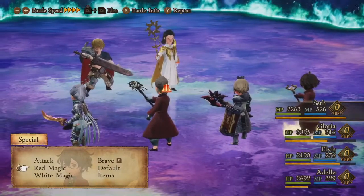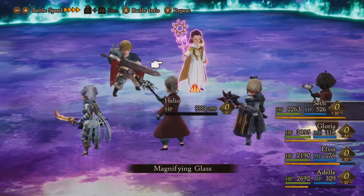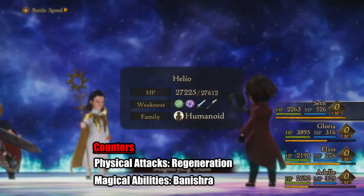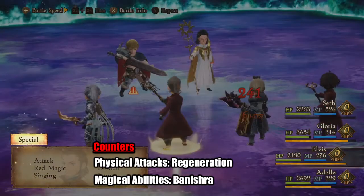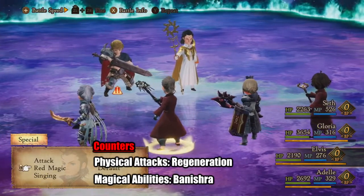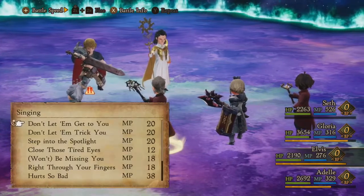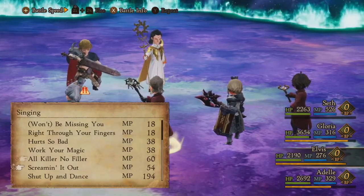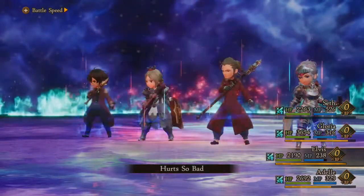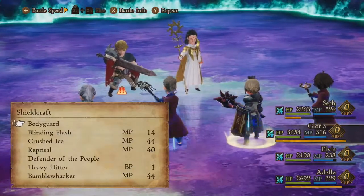Alright, so there's a lot going on in this fight. Let's start off by taking a look at Helio. This guy here has a decent amount of HP. He also has a couple of counters: if we physically attack him, he'll regenerate, and if we magically attack him, he can banish my entire team. So I need to be careful of that. With Elvis here, I'm just going to be using Hurt So Bad, buffing my physical attackers, as they're the ones that are going to be doing the damage to Helio.